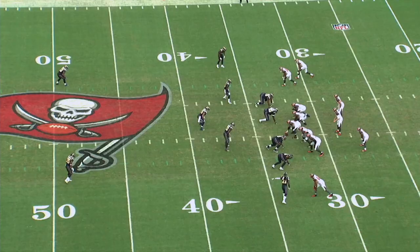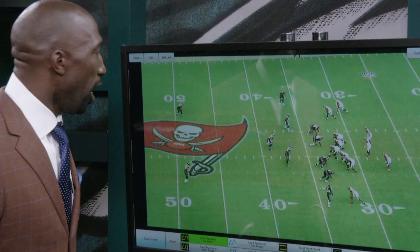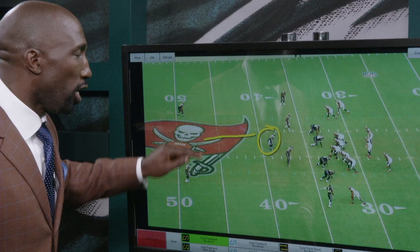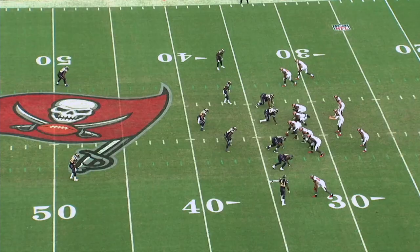Ross broke down the St. Louis Rams' Tampa Two defense on the whiteboard — now I'll break it down on video. You've got your two safeties high, your two corners responsible for the flats, and the key component of the Tampa Two: the middle linebacker is responsible for that middle third. Tampa Two is basically Cover Three disguised as a Cover Two.